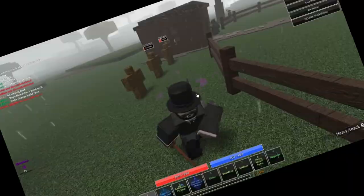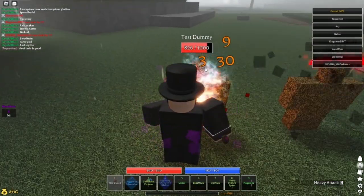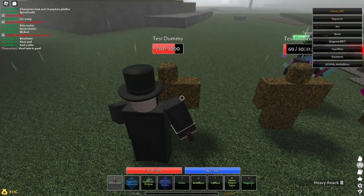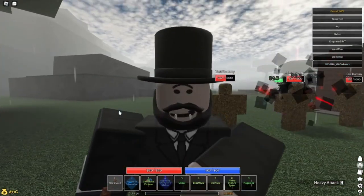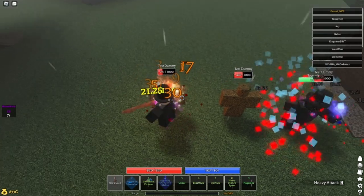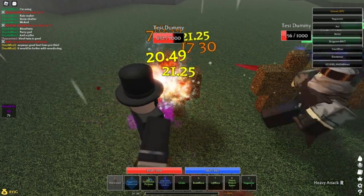So basically, with a full combo we do around 270 damage. But as you can see from the left screen, we have Blood Thirst basically every swing — we have faster swing speeds. In that case, the more stacks of Blood Thirst we have, the more damage we do. So let's go stack this up real quick.